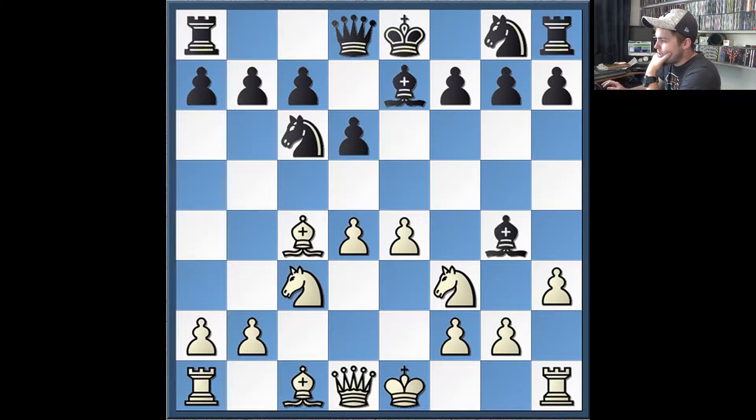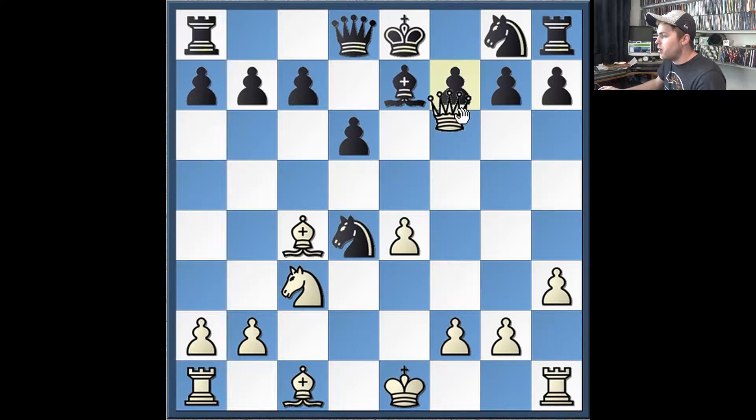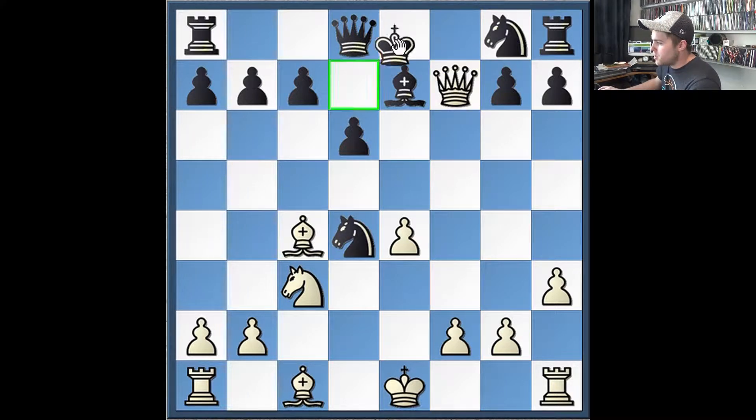If he had taken the knight on f3, I would have gone queen takes bishop. And if he wins a pawn, then I'll win the pawn back on f7. In this position, he can't castle, so I would just play castles and then play the position.